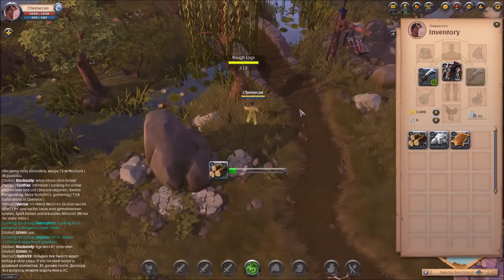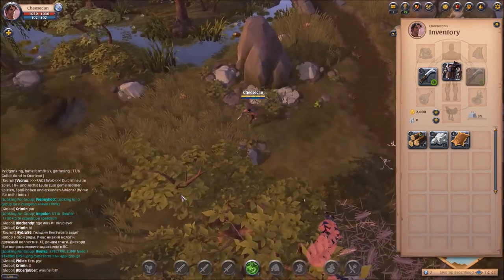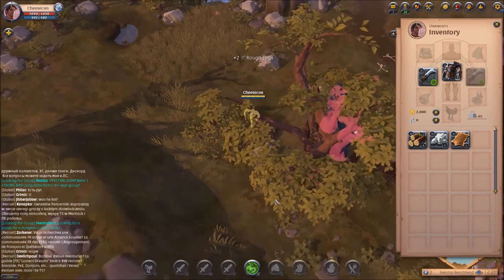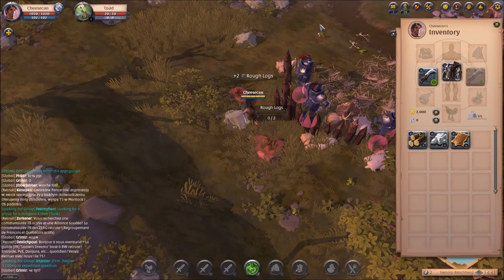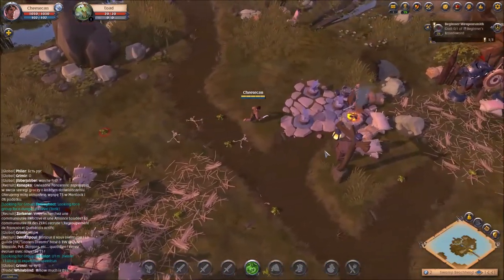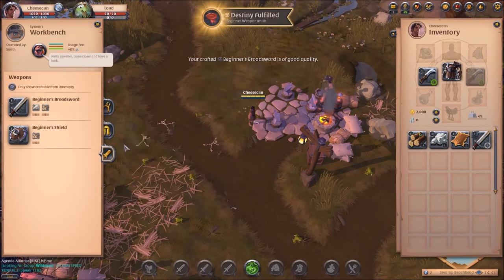Let's go pat some trees. With rough stone and rough logs in hand, we can now go back to the crafting bench and we're going to make the sword. Back to the weapons tab, beginner's broadsword, and craft. Done.